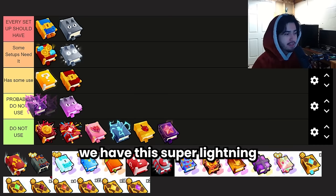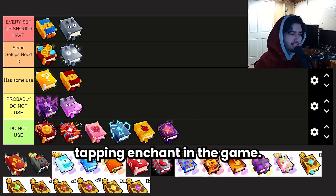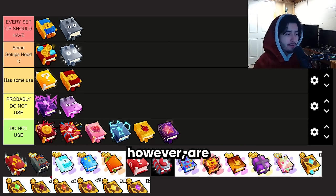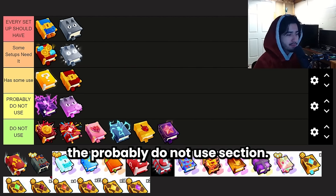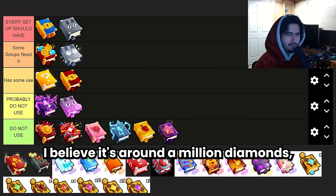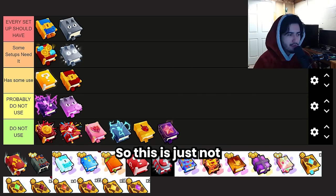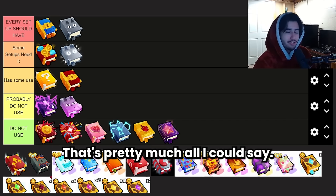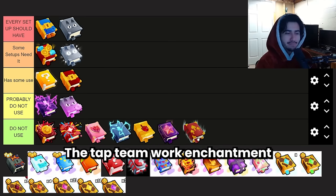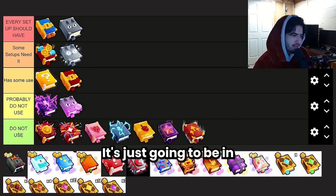Moving on, we have Super Lightning, which I'm putting in probably do not use. It's honestly the best tapping enchant in the game and really good if you are tapping, but 95% of people playing Pet Simulator are probably not tapping anymore — this is just an AFK game. If you do have a tapping build this should definitely be in it, at around a million diamonds. Next in the same tapping category is Tap Teamwork — just not useful. It gives a 10% buff to your pets' attack speed when tapping, which just isn't that good. Do not use category.